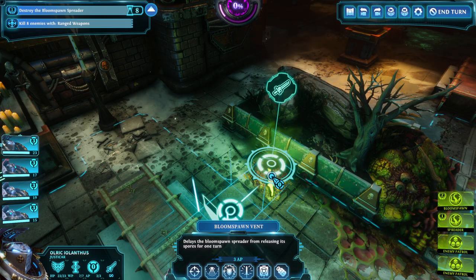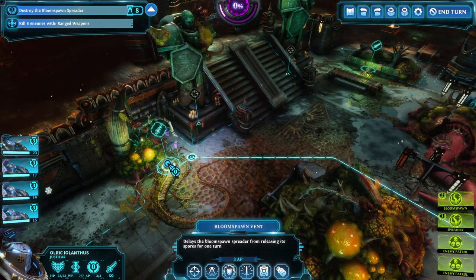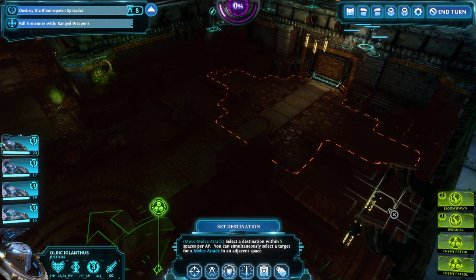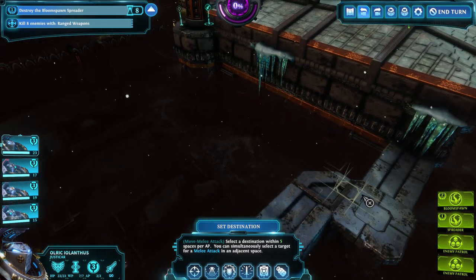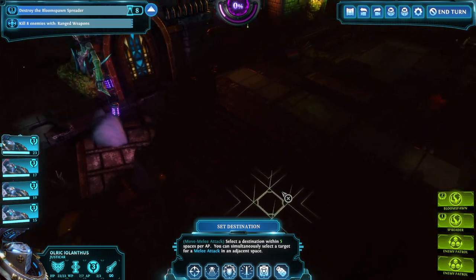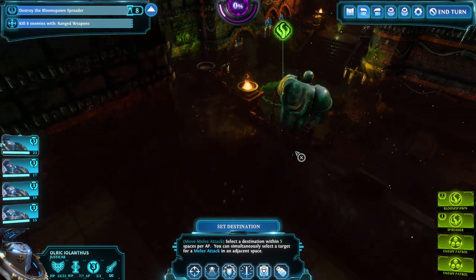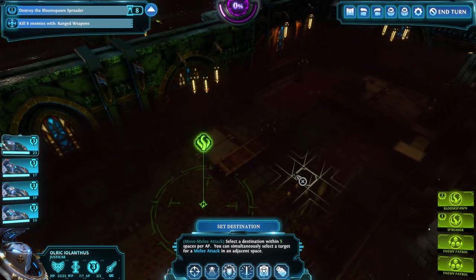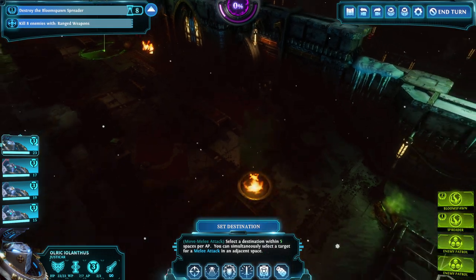What was our objective? Spreader - oh, interesting. Okay, so I guess we have to destroy that. Destroy the Bloomspawn spreader. We also have a regular Bloomspawn here. What is that? Bloomspawn vent - delays the Bloomspawn spreader from releasing its spores for one turn. Oh, interesting - I don't know how these things work. I take it this is another one of those? There's a patrol in here. Oh please don't tell me there's a seed in here. There's another vent. I'm not seeing a seed though.